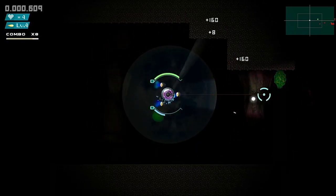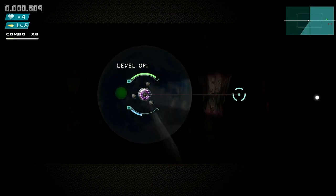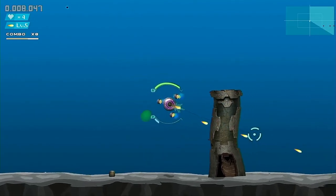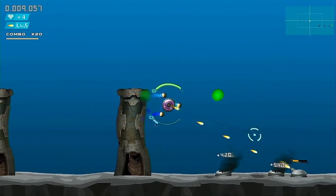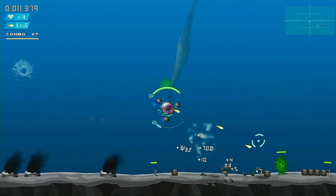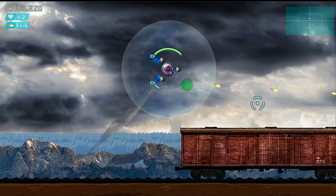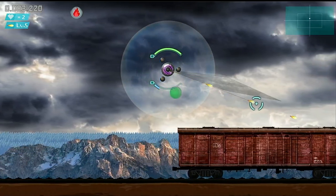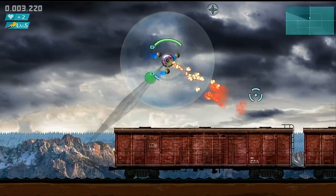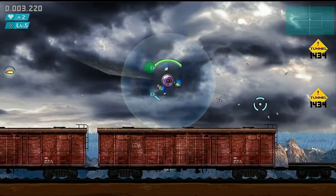These pickups include ones which restore your health, indicated by a green bar above your ship, a shield pickup which fills a blue bar below your ship allowing you to hold B to activate your shield blocking incoming shots, and there are also a couple of green power-ups which surround you damaging nearby enemies. Finally there are weapon pickups, and picking up multiple weapons of the same kind increases the power level, which maxes out at level 5. It's worth noting that dying resets this to zero.